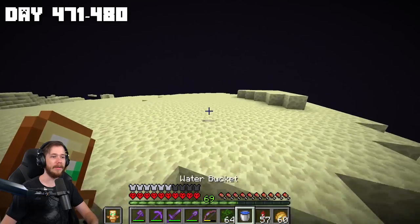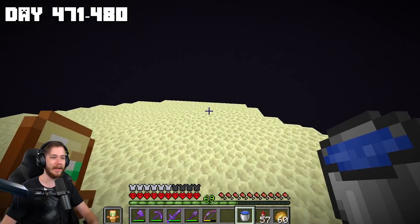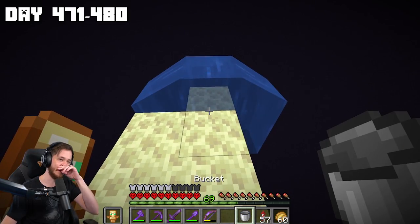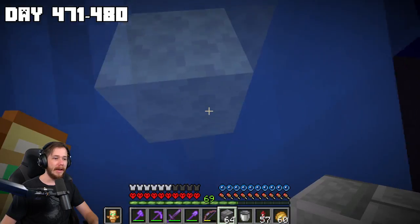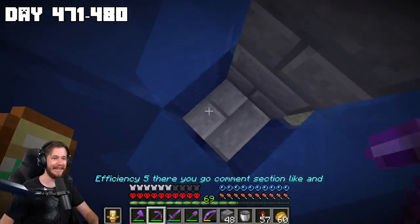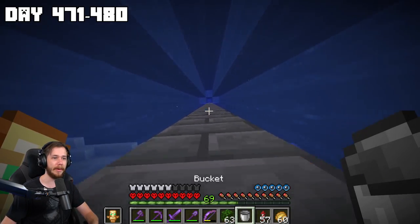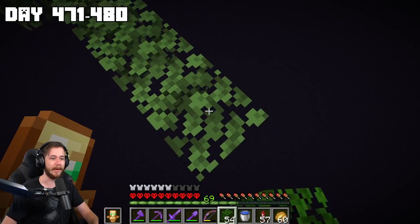The only scary part about this farm is you have to go all the way down to Y-level one — meaning I have to drop some water and swim all the way down basically into the void. Let's just not die today. I messed up the water flow, that scared me. I'll stop right here, scoop up this water, and now all I gotta do is build all the way out into the void very very far away.